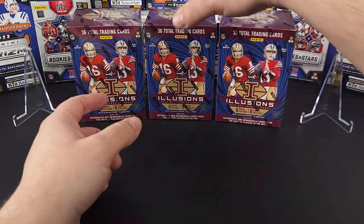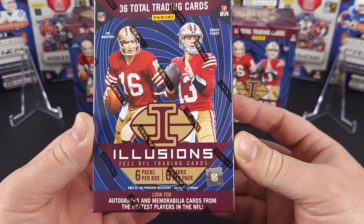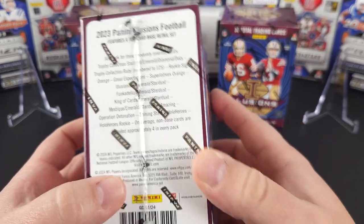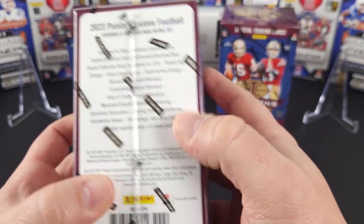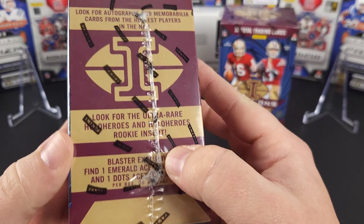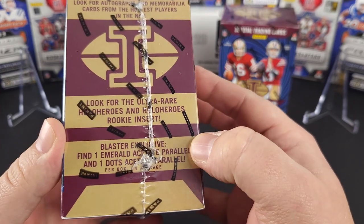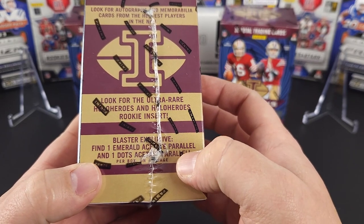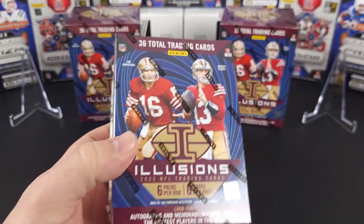Hello and welcome back everybody. Today we have a brand new product from Panini, the Illusions football blaster box. In this box, we can get some numbered cards, some rookie signatures, and we're looking for some of the ultra rares — the Holo Heroes, rookie Holo Heroes inserts. These boxes also come with exclusive emerald acetate parallels and a dots acetate parallel. Let's rip them all open.